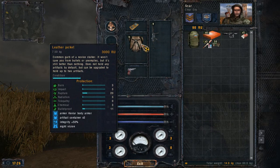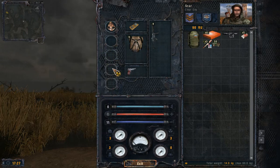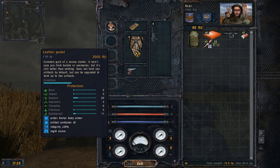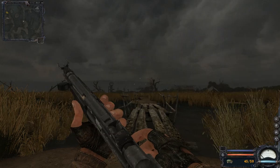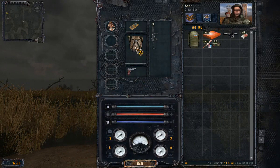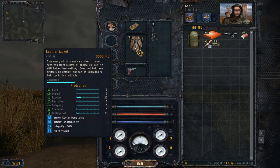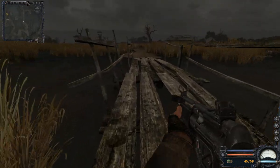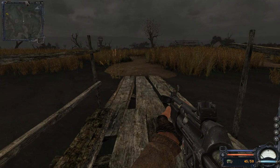One thing I just realized I didn't talk about yet were the artifact containers. You have five artifact containers, like in the first game, but you have to unlock them. Different armors have different carrying potential. Suits typical for scientists, like the SIVA suit, have a higher capability for artifact containers than something like military upgrades or equipment. The leather jacket is pretty bad all around, so at best it can allow you to use two artifacts. But every armor is different, so that's just how it goes.